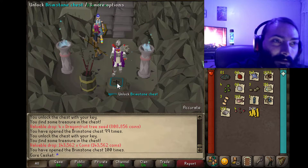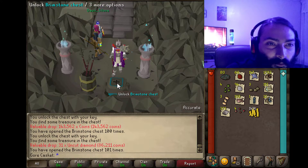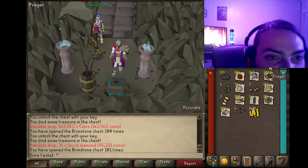Some coins — 143K. Some more diamonds, more diamonds. All right, we're 20 in.